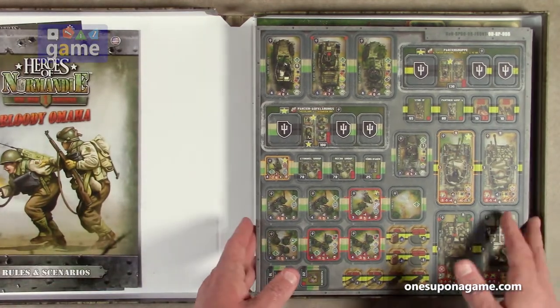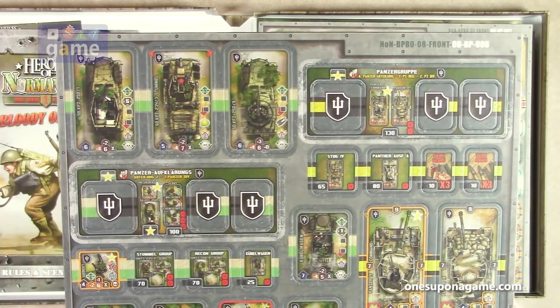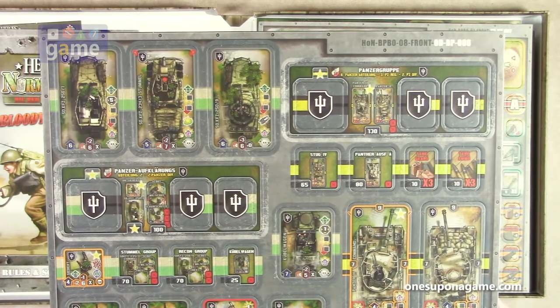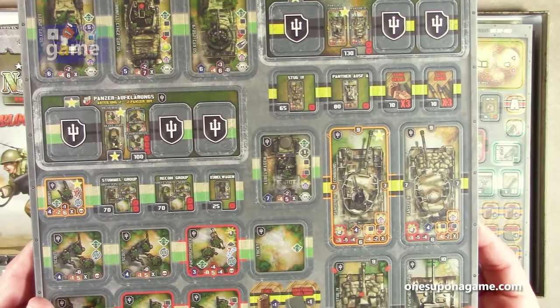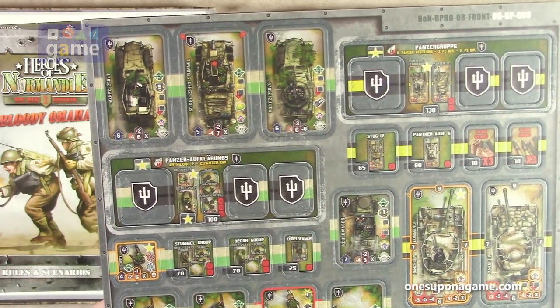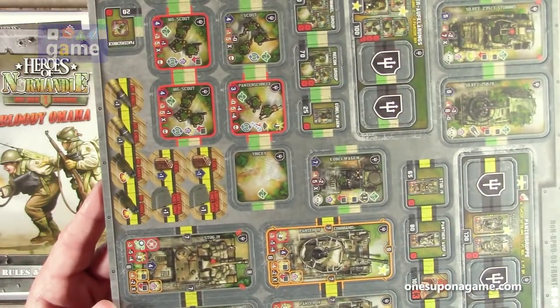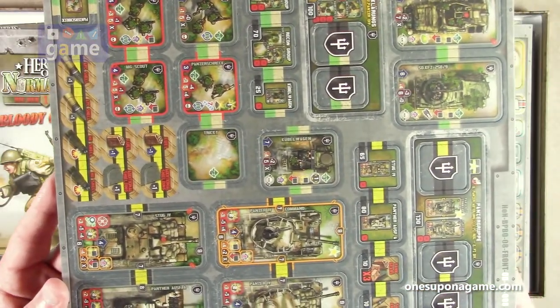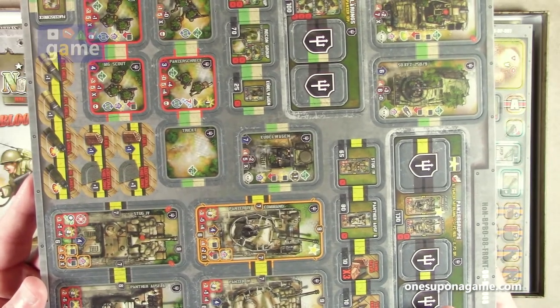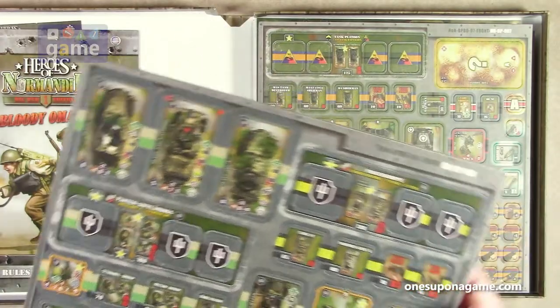Then we have our punch boards. Here we've got some German units: a new Panzer Group, a Panzer IV, Panzer Aufklärung — forgive my ninth grade German. Got some Stugs, Panthers, a couple of Panzer IVs, a Panzer IV Command, Kubelwagen — pretty cool. And of course you've got the recruitment chits and the units that go on the board.